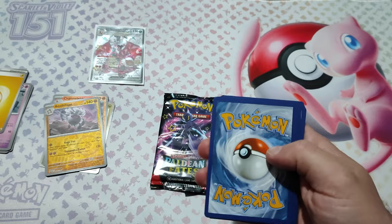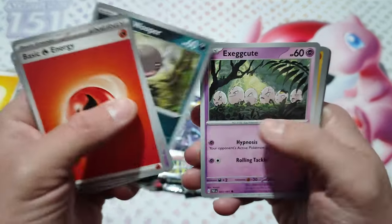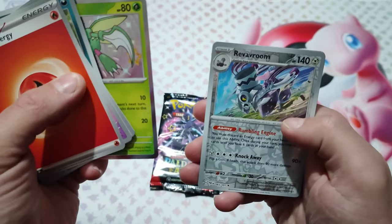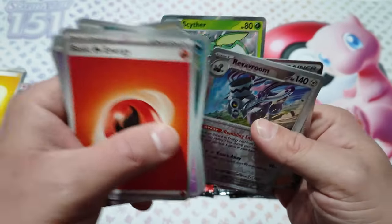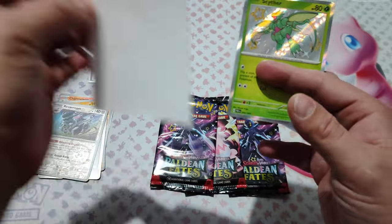Second pack: code card, one holo in front. Wooper, Exeggutor, Fan, Nest Ball, Scyther, Revenant, Professor's Research. Oh — Scyther is a star! Good.